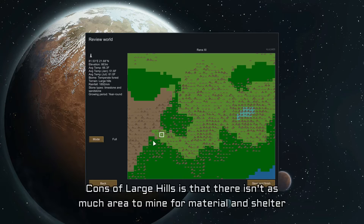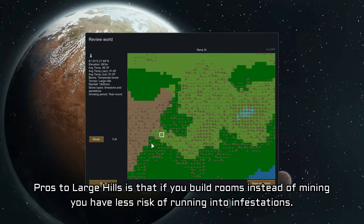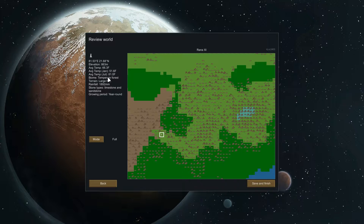I went ahead and picked Large Hills off-camera just to avoid wasting your time. It has 51 and 81 degrees Fahrenheit for the low and high — really good. We're probably not going to freeze or cook to death most of the time. However, there are heat waves and cold waves to still keep in mind.